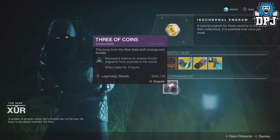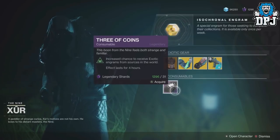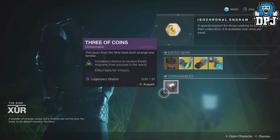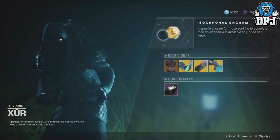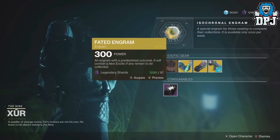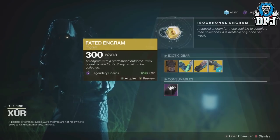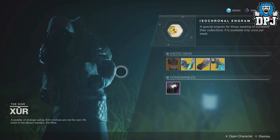We also have the Three of Coins, which I still haven't tested yet because I can't bring myself to play Destiny for more than 10 minutes at the moment. I will test them out if they've really changed like Bungie said they did. We also have a Fated Engram, which will give you an exotic you don't already own.